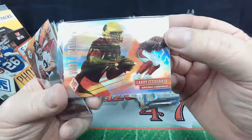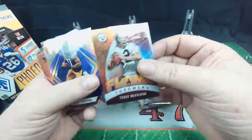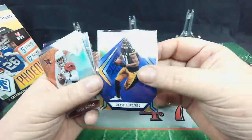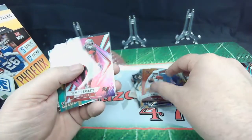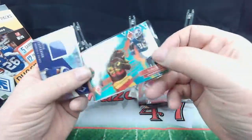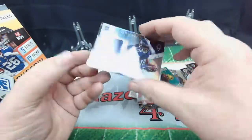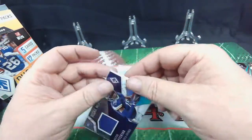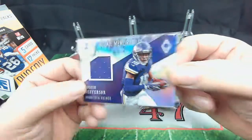Larry Fitzgerald Cardinals — great career. And Terry Bradshaw Flamethrowers. Chase Claypool again — that one is a purple. Kyler Murray, Shaquille Barrett — a Buccaneer, go Bucs! Hot Routes CeeDee Lamb — cool card. And Justin Jefferson, 87 out of 100 memorabilia card — very cool, very cool Phoenix card.